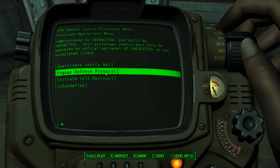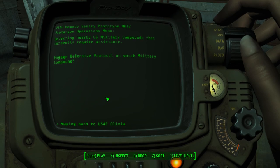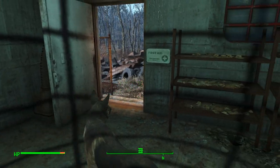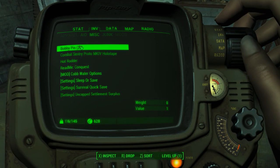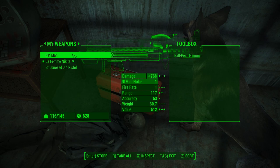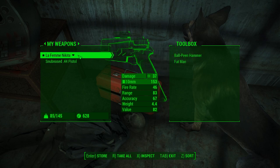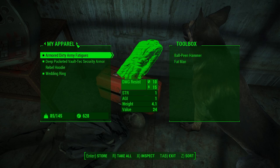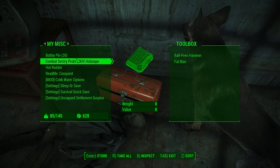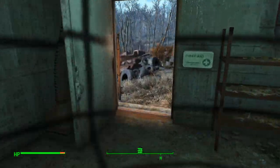What I want to do is engage the defense protocol and send it to Olivia — that's all I want to do with it. Then he will start up. We're currently at 116 out of 145 carry weight. I'm going to store the Fat Man — it weighs 30 pounds, which is a lot in survival — so I'm going to drop that. That should be fine. We're just going to drop the Fat Man here for now.